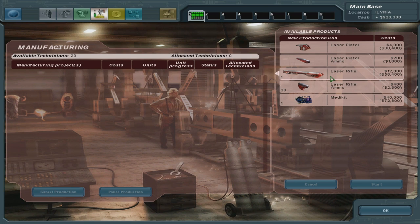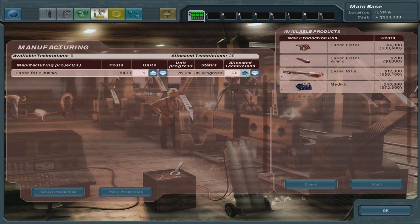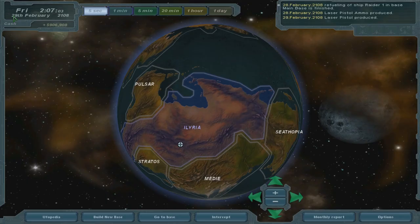Laser rifle ammo — keep making them. Research is coming along at 99% — excellent. Oh, look at that thing, it's like a flamethrower.